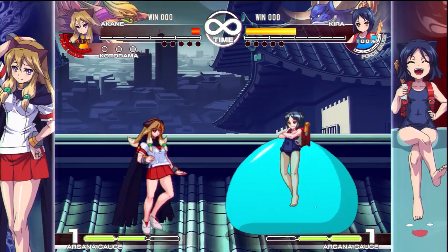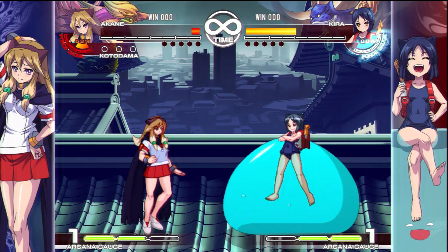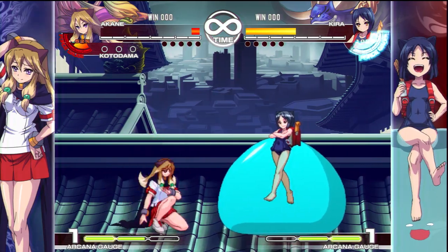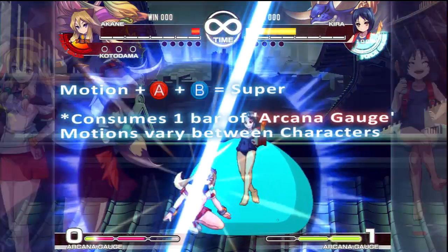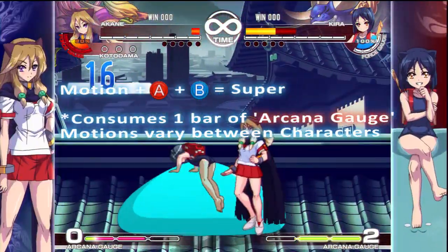The next thing is supers. A plus B with a motion gives you a super. For example, with Akane, doing 6-2-3 with A and B at the same time gives you some sort of dragon punch-looking super. It takes one bar and the inputs vary per character.